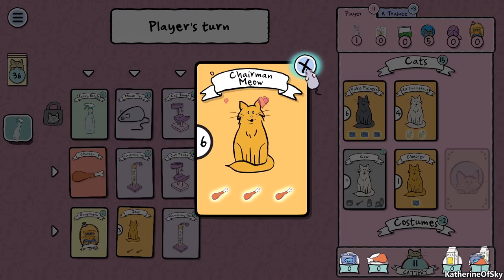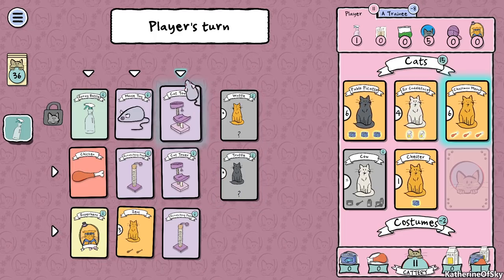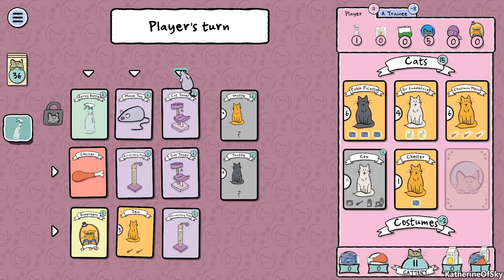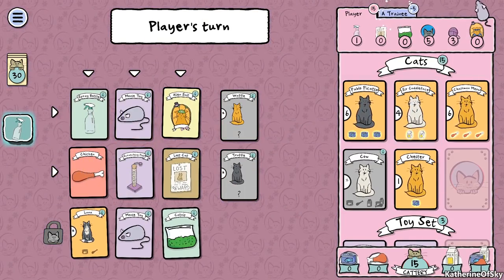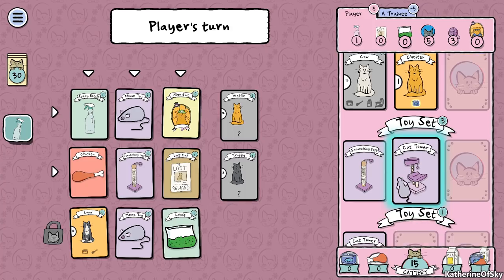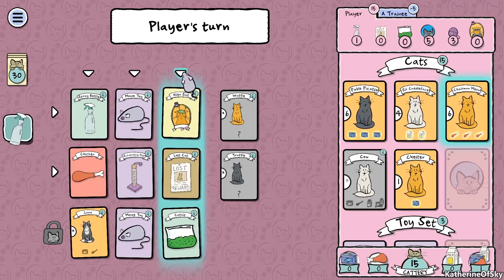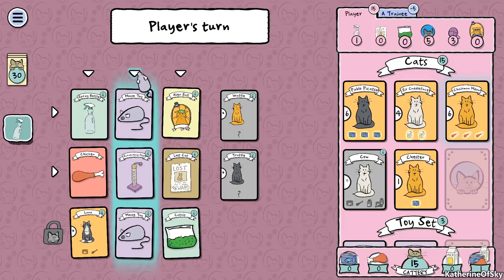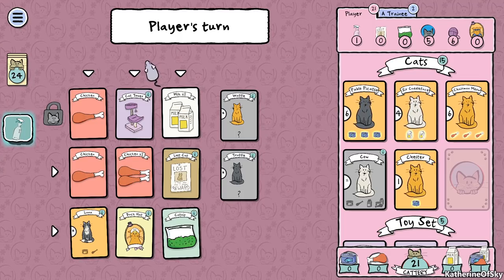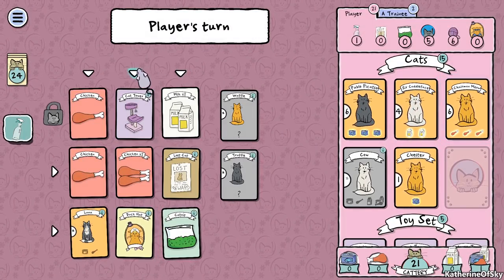Notice that the stray cats are not replaced - you only get those choices at the beginning. It kind of reminds me of Splendor with three cards at the top. Let's get this cat stack here. How many costumes does the trainee have? One. They have some really good toys and catnip. I think I'll take the toys - I'd really like the catnip though, we need the catnip. More toys and a duck hat - that's a costume! We'll take that, we need a costume and don't have any yet.